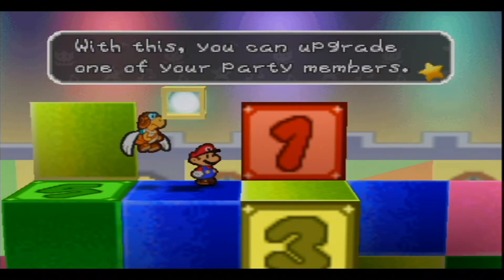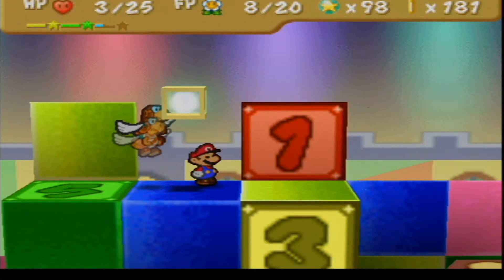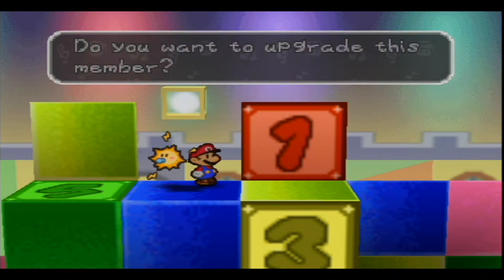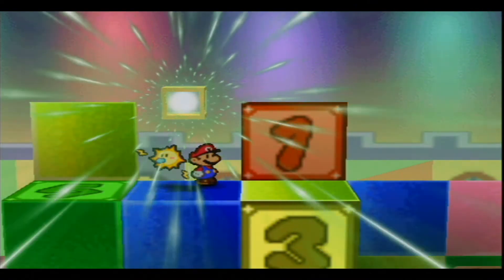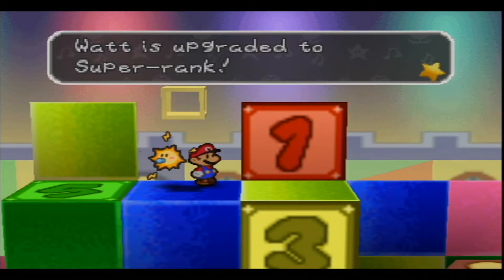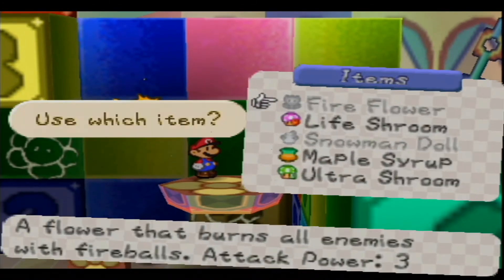We made it, and you can immediately upgrade her right here — sorry Goombario. Goombario's always getting shafted like that, feels so bad. Not that I don't like Goombario, Goombario's just not useful right now. Watt is now upgraded to Super Rank.